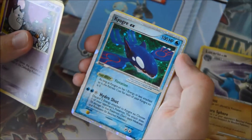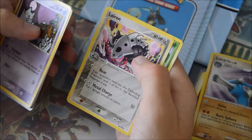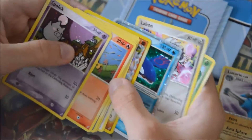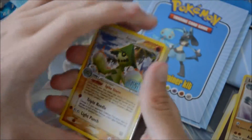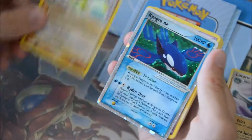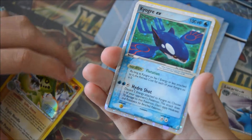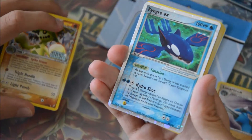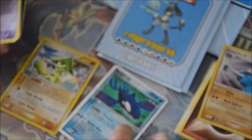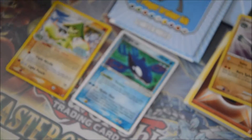Oh my god guys, that's what we were looking for. Wow, that is unexpected to say the least. Let's see this bad boy again — a reverse rare captain and a Kyogre EX. Look at this guys, amazing. That is something else, that's what we were looking for. Beautiful. That really exceeded my expectations. Hope you enjoyed this episode — this Kyogre was amazing. Hope you enjoyed the episode. Bye, see you guys.